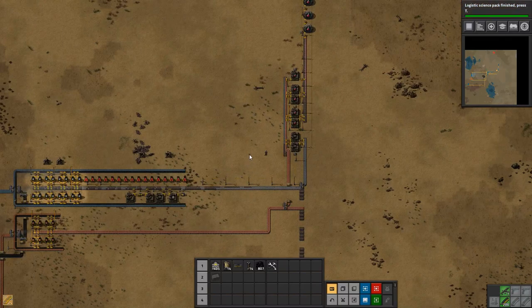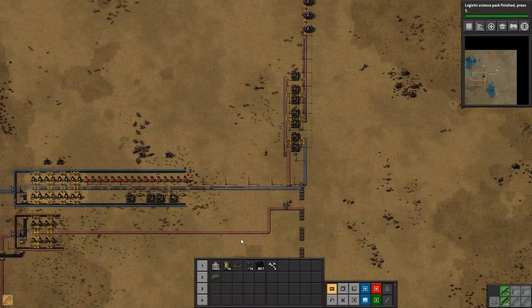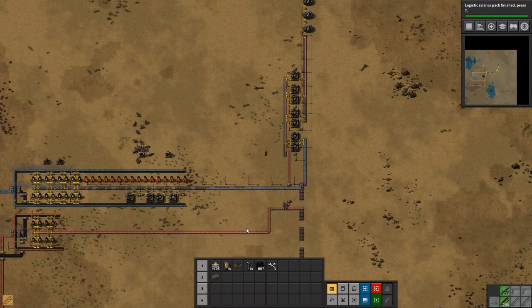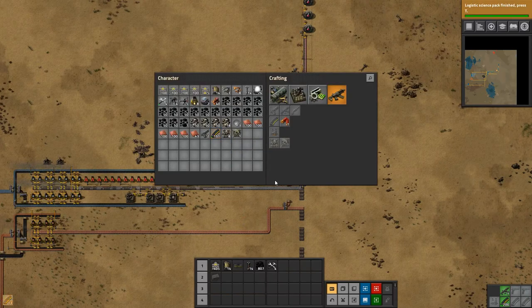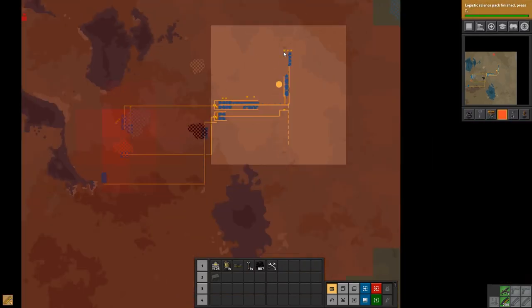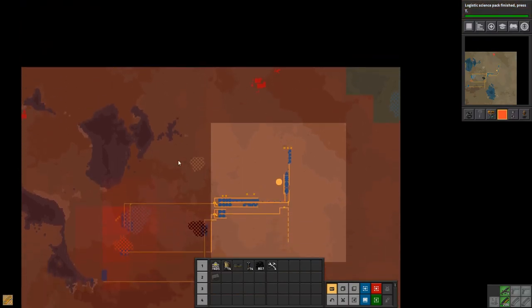Hey everyone, I'm Nog and welcome back to Factorio. I have been handcrafting a few turrets and some ammo so that we can go and kill the biters up north here — the ones that are up here and probably also the ones over here — because they are quite annoying. They've already killed us once and killed quite a bit of our base as well, so I want to get rid of them as soon as I can.